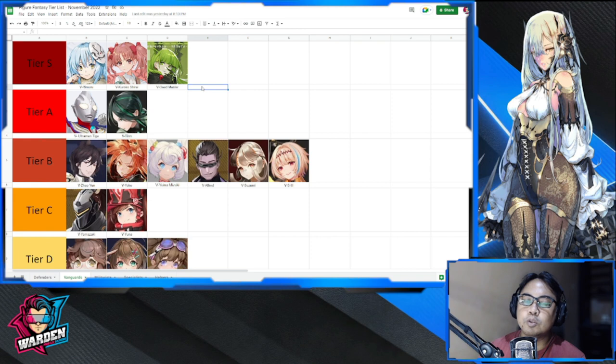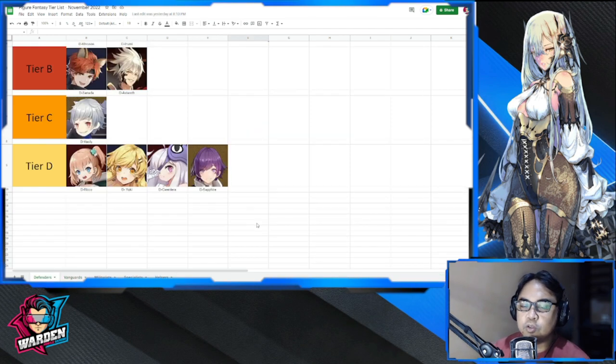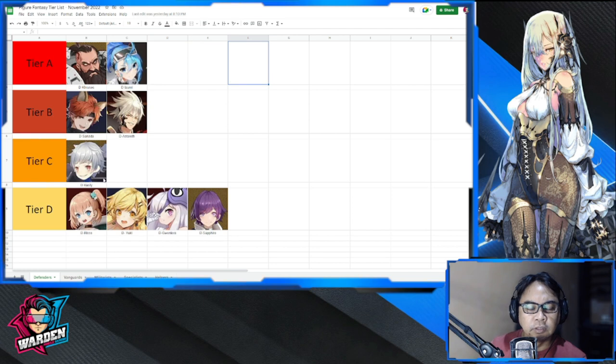The last class is defenders. Tier D has Riko, Yuki, Guanyanera, and Sapphire — there are a lot of better defenders in this class. Tier C has Vasili, Asteroth, and Sanada — they are middle of the pack and can be used, but you definitely have better options.